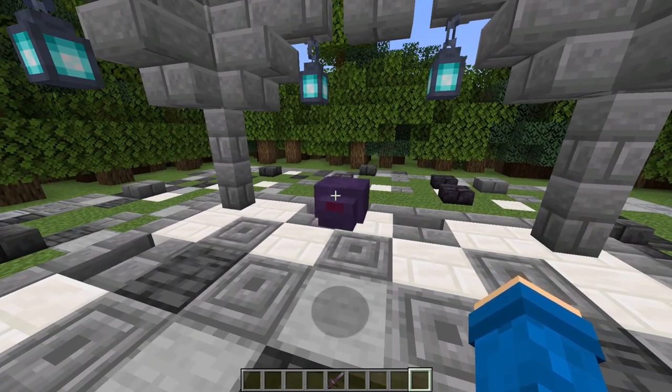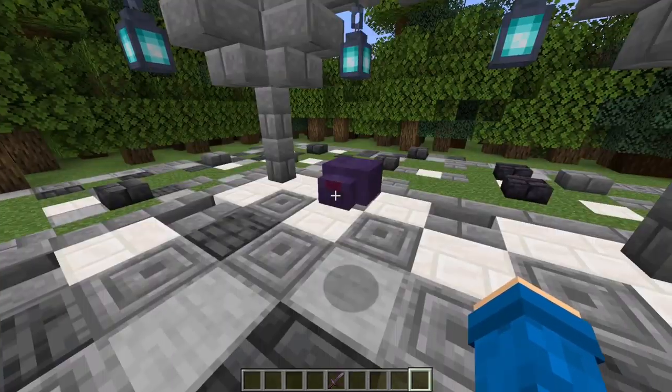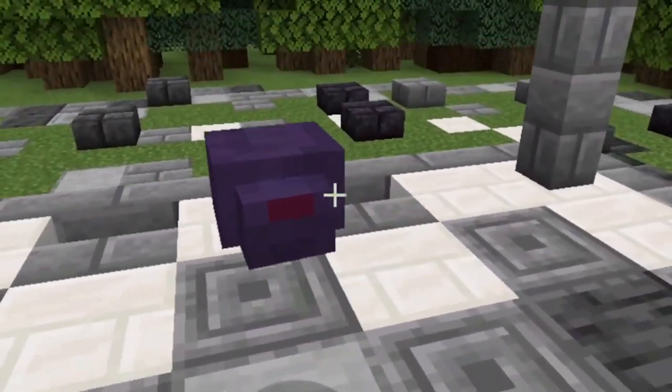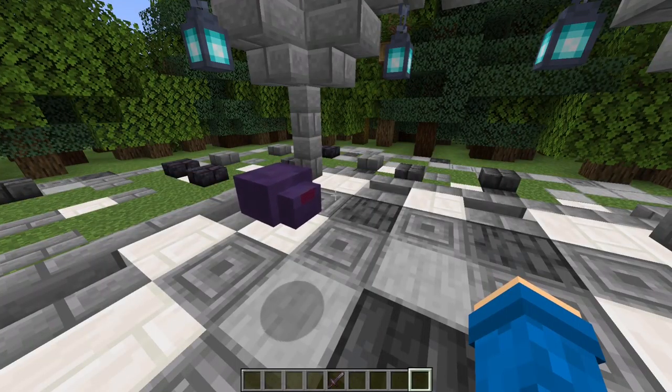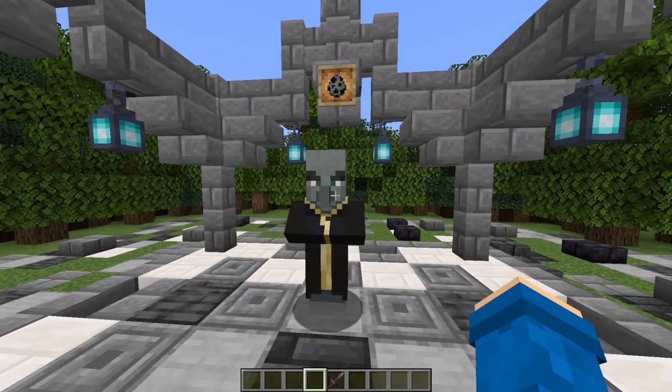The next one is the endermite — these just spawn whenever you throw a lot of ender pearls. It's just a slug with a very jiggly animation. I'll give it a 4 out of 10. I don't really see a big use in it.